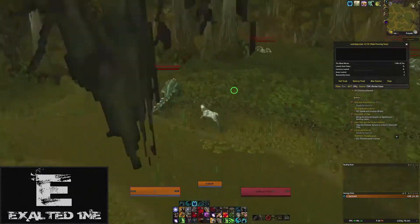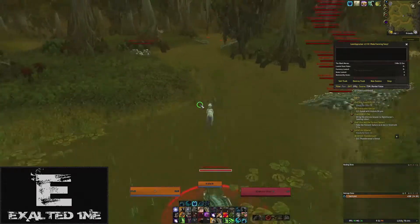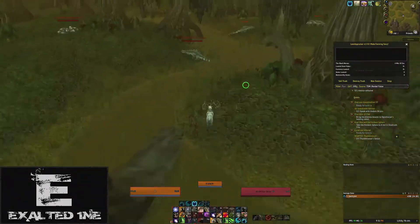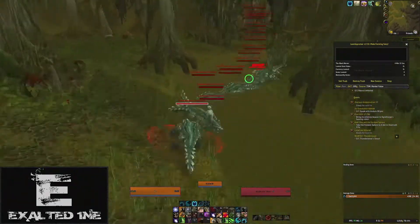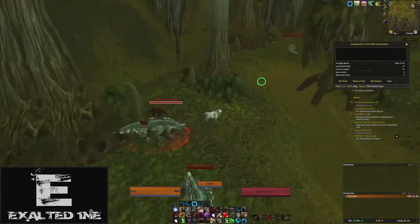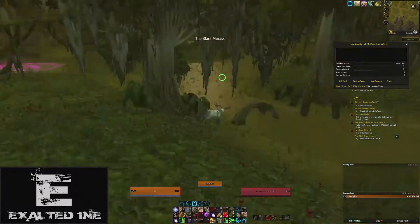But even with my worgen passive, it still wasn't enough. So if you do this run on heroic, you'll end up with more knothide scraps than knothide leather. You get around 2-3 knothide scraps off of each mob, and it takes 5 knothide scraps to make 1 leather. So you're essentially wasting every other kill to actually skin 1 leather.